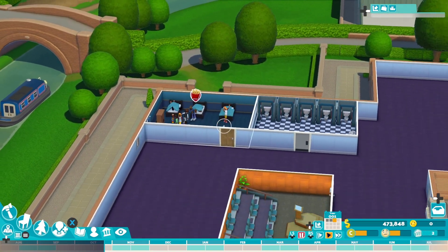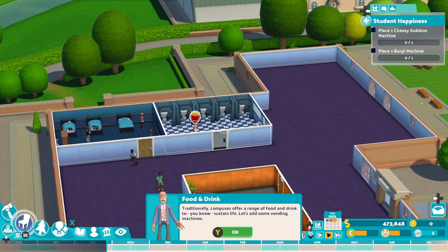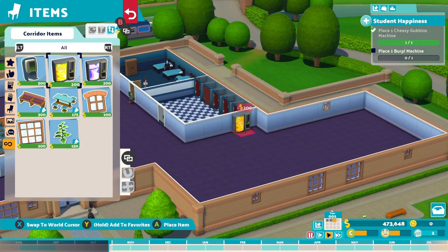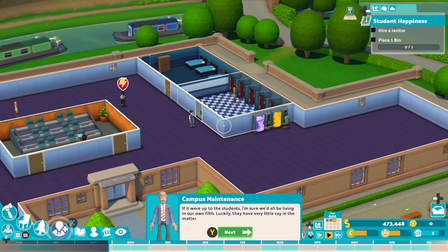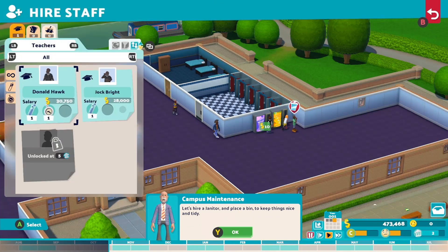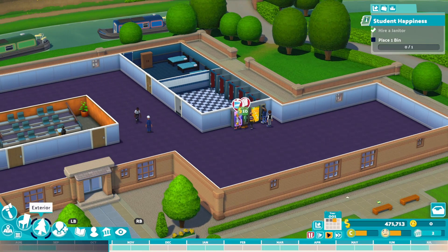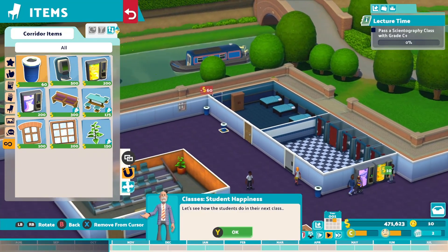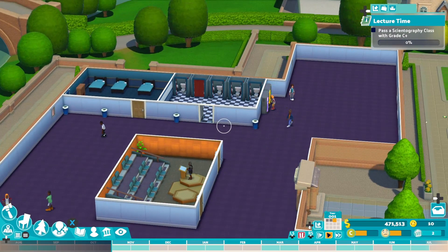We've unlocked the shower room. I think our students might be hungry - a traditional campus offers a range of food and drink to sustain life. So we'll add some vending machines - going to items and then vending machines, making use of the walls we've got here. If it was up to the students, I'm sure they'd be living off their own filth, but luckily we have a say in the matter. Let's hire a janitor. Going back to items and placing some bins - let's put a bin over here.